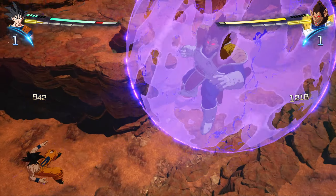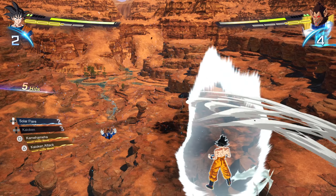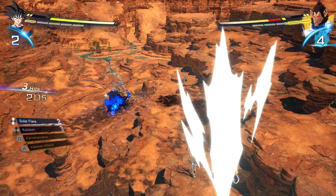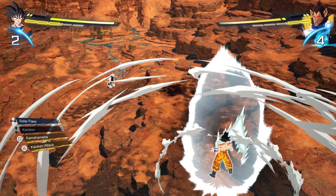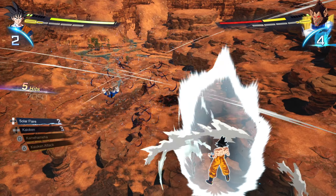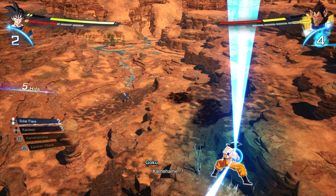Number 7: Another way to deal damage to Vegeta is to just blast him with fully charged Kamehamehas from a distance. He will more than likely block them, but he will take a chunk of damage. However, there were runs where I was able to spam him with repeated Kamehamehas unguarded.